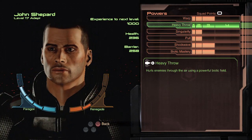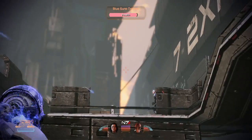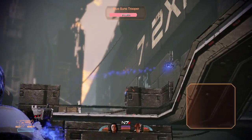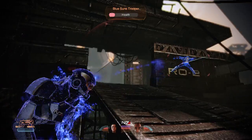We've previously shown Mass Effect 2's intense shooter gameplay, but this only scratches the surface of our deep combat systems. Adepts are biotic warriors. They're capable of killing and controlling enemies using only their biotic powers. Playing an Adept is an incredibly tactical experience. You're able to lock enemies down and control their movement.